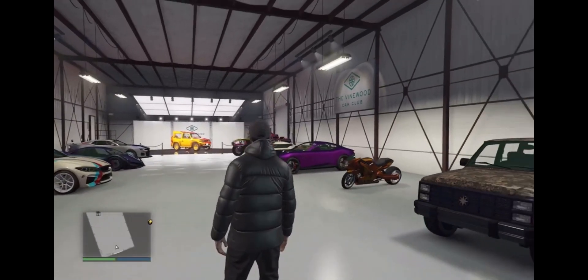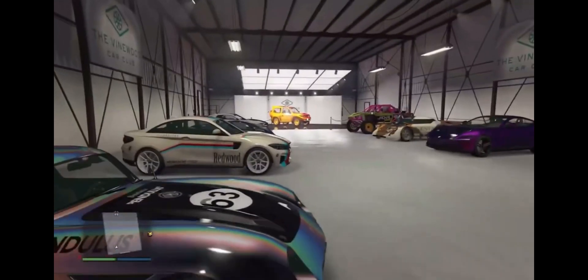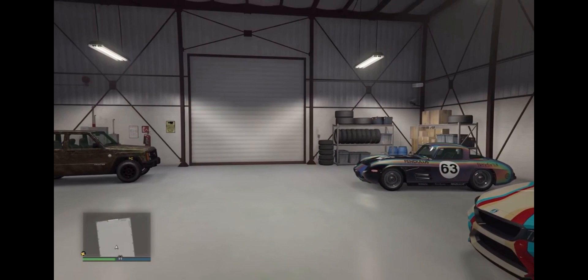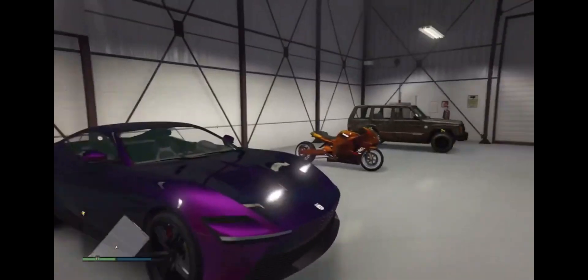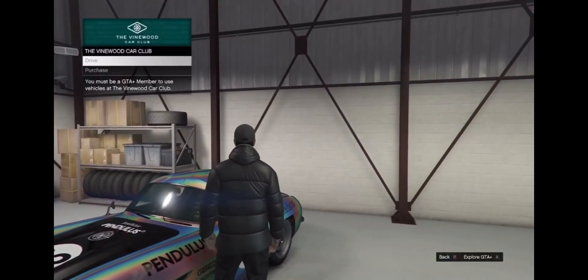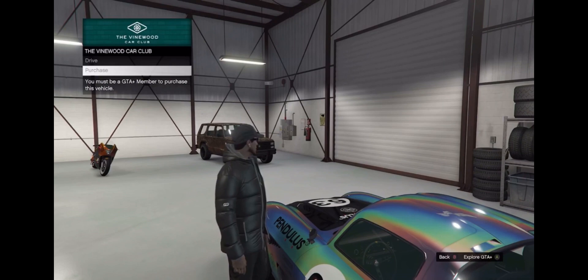So you know how the Sterling GT was removed from the website like all the other vehicles? Well, guess what — it's in here in the new Car Club dealership, along with the Seminal Frontier, which has also been removed from the websites. This place is meant for you to purchase vehicles and claim a free vehicle at the back. But when you go up to a vehicle and inspect it, the options to drive and purchase are grayed out, and below it says 'Explore GTA Plus' — meaning you have to buy GTA Plus to access these vehicles.